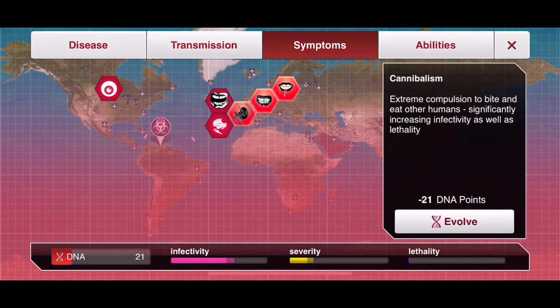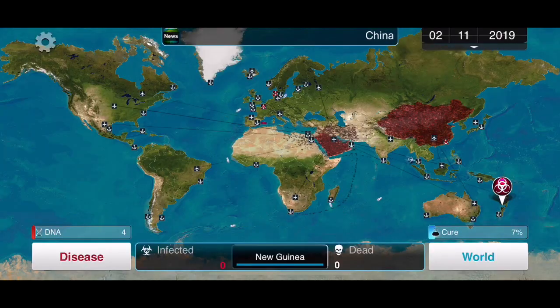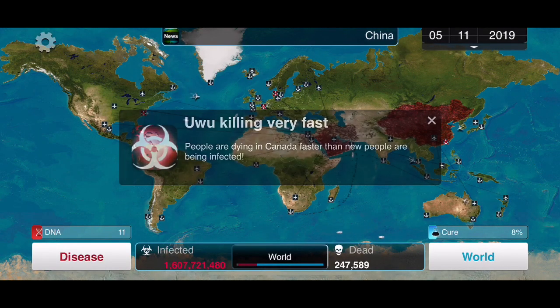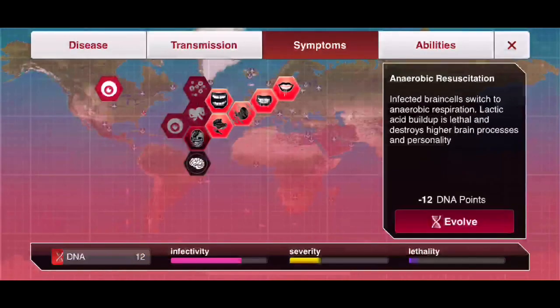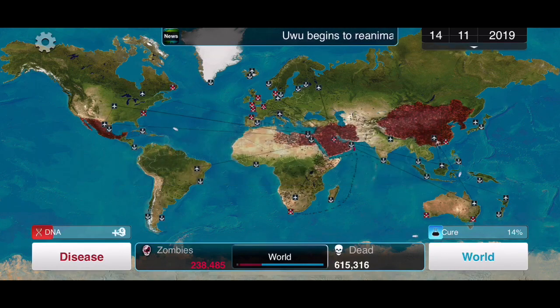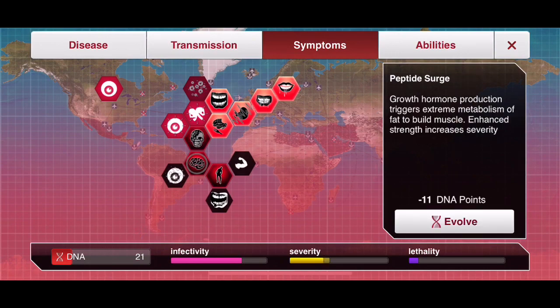We're picking up Cannibalism, which increases infection rates. Then we want Cytopathic Reanimation — it just activates our zombies. Then Enhanced Motor Control, and then Mass Hysteria — this is good because it increases a lot of severity, and severity is going to generate us a lot of DNA.